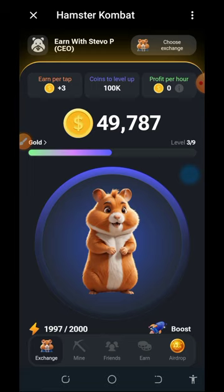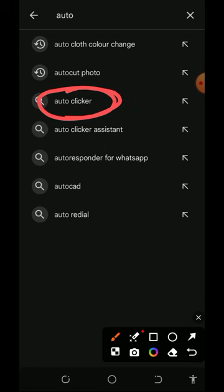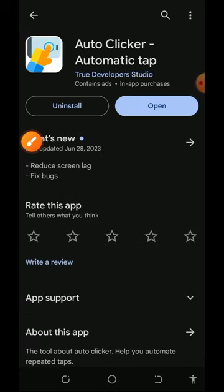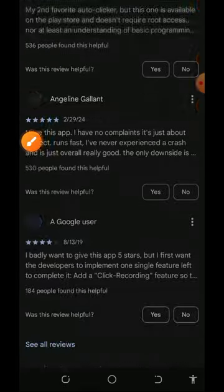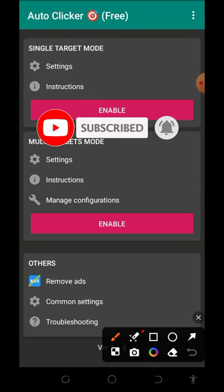To avoid breaking your screen, I want to show you a trick. Head over to your Play Store or Apple Store and download an application called Auto Clicker. Once you find it on the store, install this Auto Clicker application. I've already installed it on my phone, so I'm going to tap the Open button and do some settings.